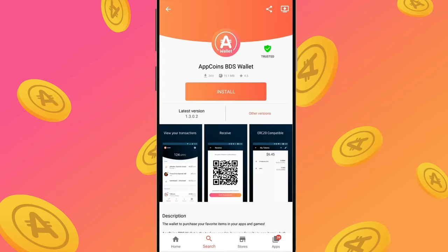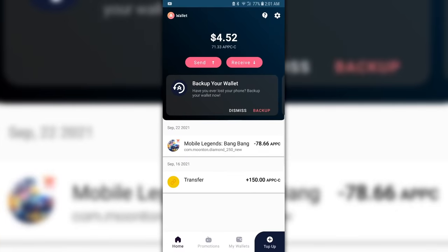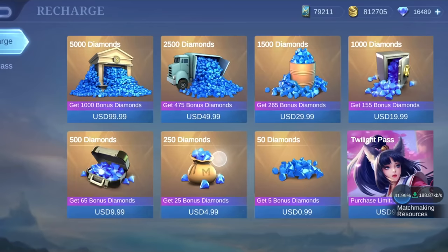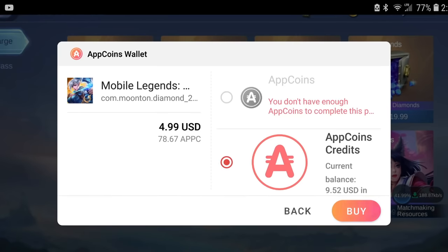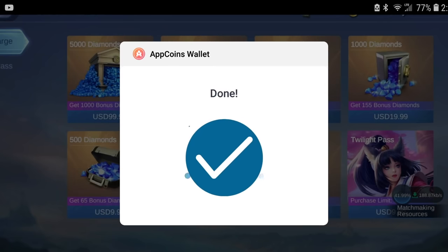Once you have downloaded and logged into your account, you should then install the Apto Wallet app, which you can find in both Apto and Google Play. This is where you will receive your bonuses, and with them you can purchase even more diamonds. The more you spend, the higher the bonus you receive. You start with 10% and move up from there, all the way to 20% plus a 5% extra only for those who download Mobile Legends using my link in the description.